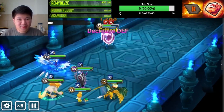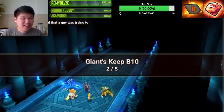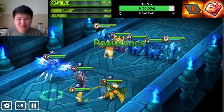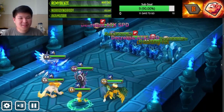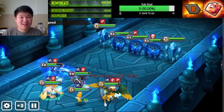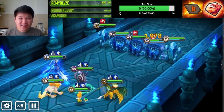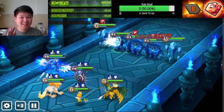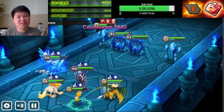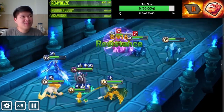Looks like the enemies aren't doing much to our HP because we're just killing them quickly. With Pharaoh's stun and Sigmarius's stun, we can lock down enemies before they can body-slam us — but look, Sigmarius's HP actually dropped low enough that Belladion is forced to heal. So yes, this is the run where the heal finally gets used.